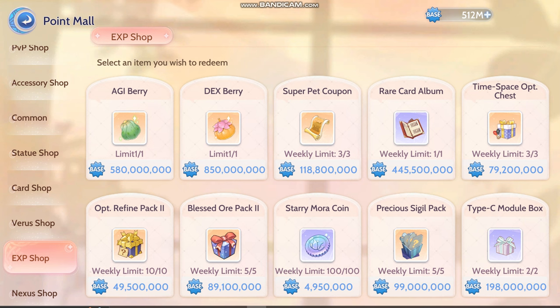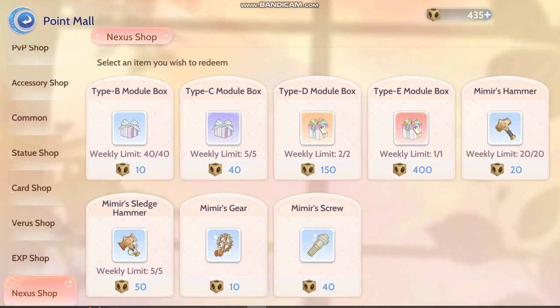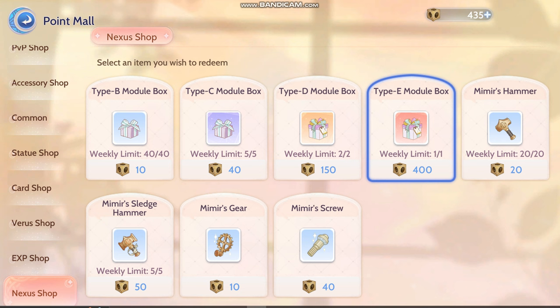XP shop — just focus on the berries. Don't buy any of these first unless you already maxed out your berries. For the Nexus shop, buy this weekly. Lately I haven't been focusing on buying the Type-E modules because we can get it from the Cat Gacha Tingyi. The Cat Ticket Weekly Gacha Tingyi gives us a lot of this, so I think it's a waste of the 400.